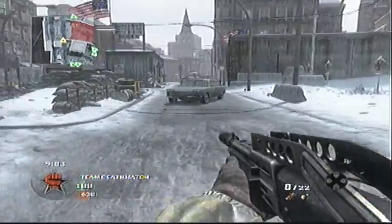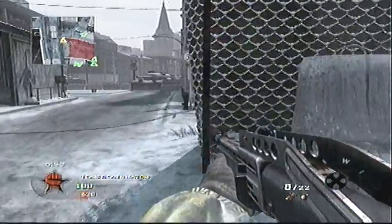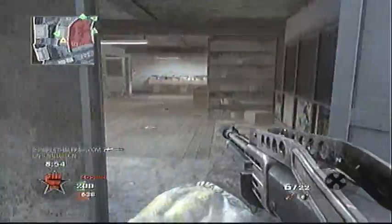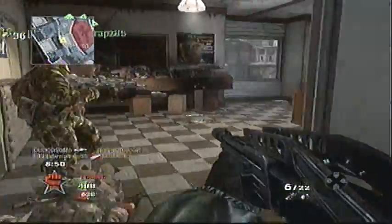If you look at this map from an overhead view it's really very straightforward. There's the two large sized streets, one of which I'm running down right now. There's a main camp building on each side with some smaller buildings on each side of the street. It's actually quite large but very simple.